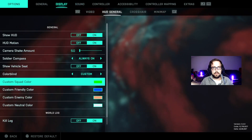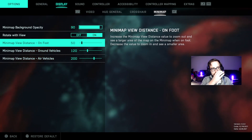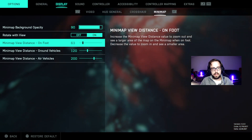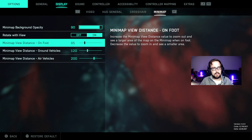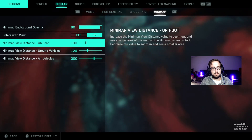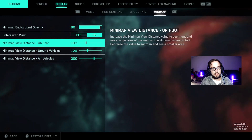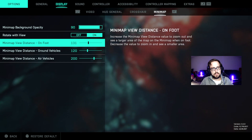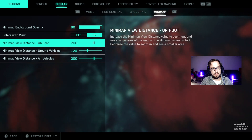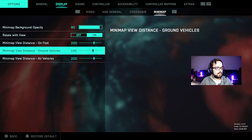I'm going over to minimap real quick under display — I feel like that's going to be important. Rotate with view is on. Minimap view distance on foot — you can increase that; I definitely want that larger. For on-foot zoom I'm going to go to 200. It looks like the max is 300, but 200 for on foot. For ground vehicles I'm going to max it, and for air vehicles I'm going to max it too.